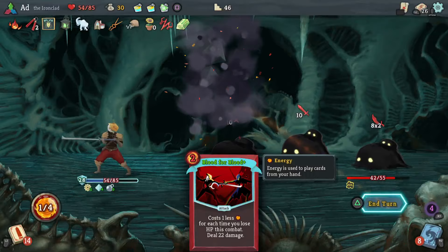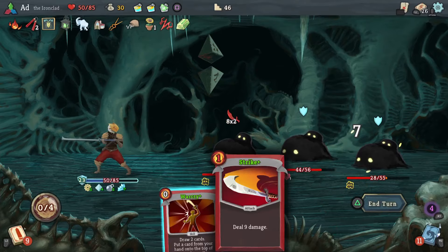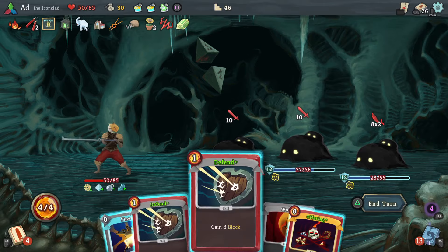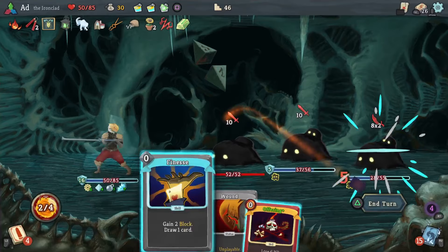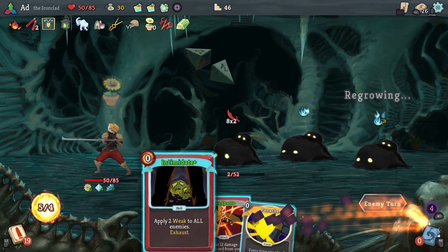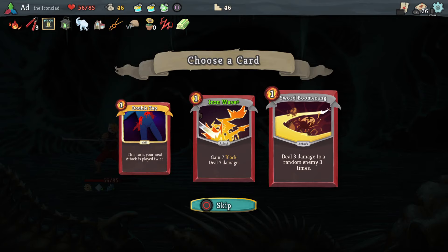I feel like 'lower than I'd like to be' is kind of the call sign of this run. What's happening with your hit points here is what will be happening at the heart as well. I'm not going to play Offering because the bomb's about to fire. I thought that first one was going to die — let's just kill him. Blessing of the Forge is good but I don't need it. Double Tap, Iron Wave, Sword Boomerang — no, none of those, they're not powerful enough.